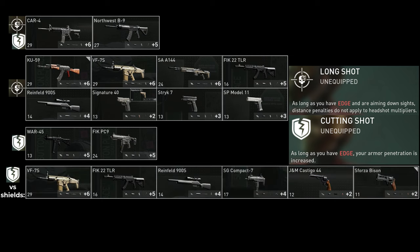If you want to kill shields slightly faster, you can take Cutting Shot on the VF7S, the FIC-22 TLR, and the Rheinfeld 900S. You probably actually want it on the Rheinfeld 900S because otherwise it takes two headshots to kill — with Cutting Shot it only takes one. Also the Compact 7, the Casigo, and the Bison — both revolvers currently in the game — though future updates might add new weapons and make this outdated.